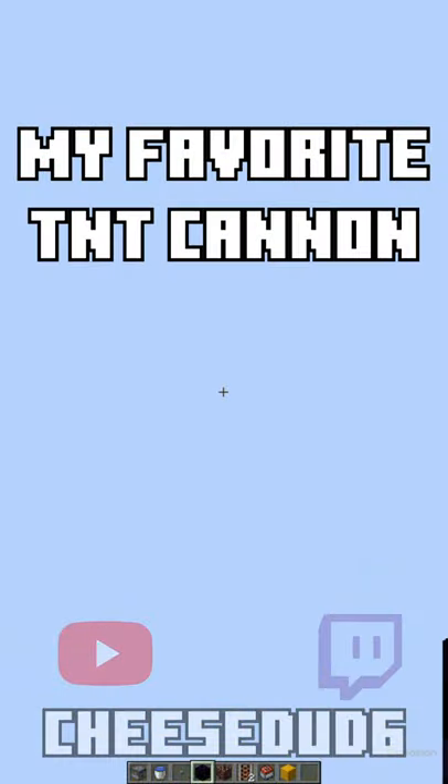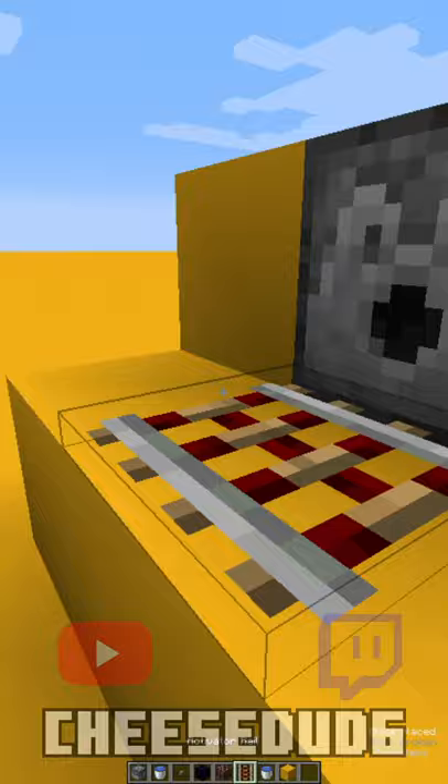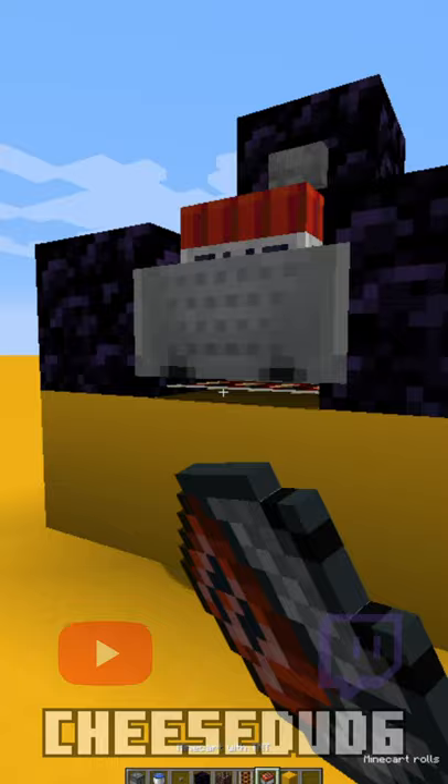Do you want to know how to launch yourself to space in Minecraft? Here's a TNT cannon I invented 8 years ago that somehow still works. You're gonna need a dispenser, activator rail, obsidian, button, water bucket, and build an iron farm and a gunpowder farm because you're gonna need a lot of TNT minecarts. I'm using about 20 here.